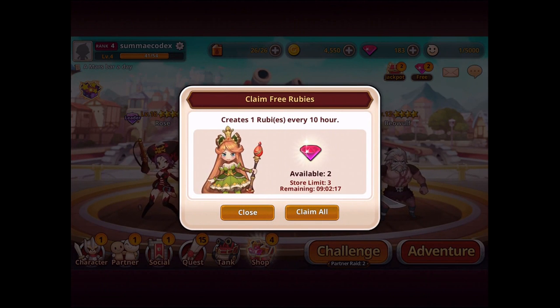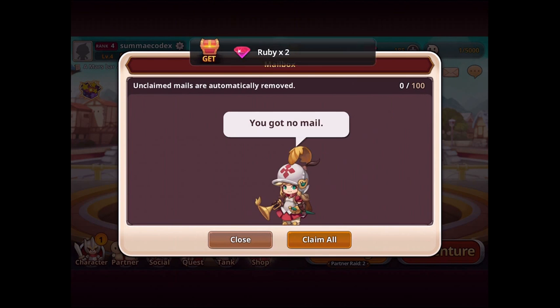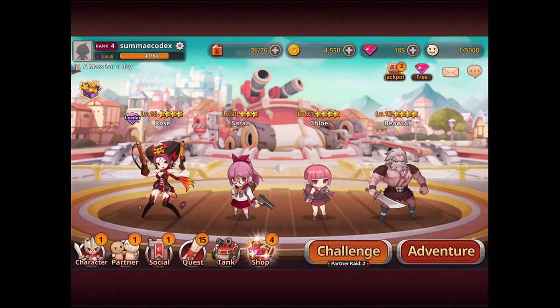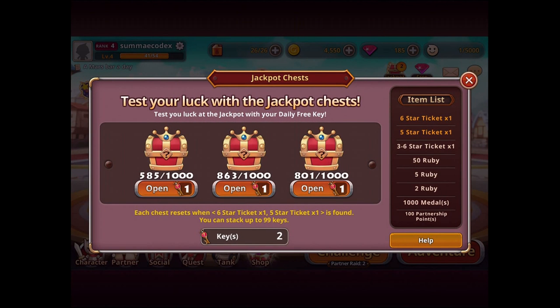Here's the Ruby Crate — I get rubies every 10 hours. I can claim those two rubies and they come back into my mailbox. So why do I want rubies? So I can go into the jackpot.